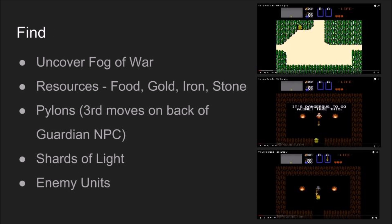Mechanic number one: Find. Units can find new areas, resources, pylons, shards of light, enemy units, and enemy bases as they explore. Scout units uncover a larger radius of the map when moving. Players will send out units to find resources like food, gold, wood, iron, and stone to use in building their base or keep.